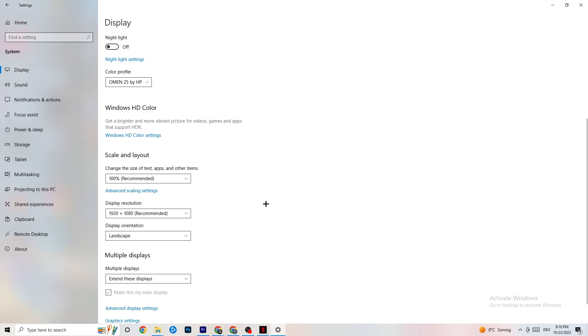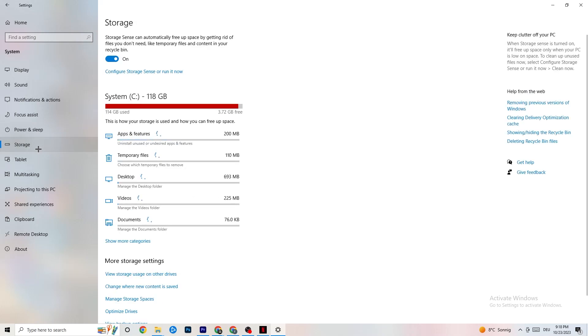Afterwards go to Display Resolution and keep it set to the same resolution your game uses. For example, if your game runs at 1920 by 1080, change this to 1920 by 1080 as well.